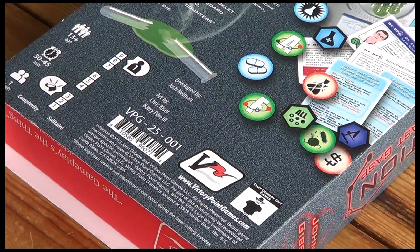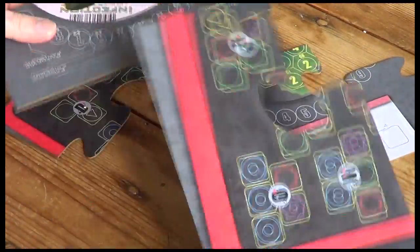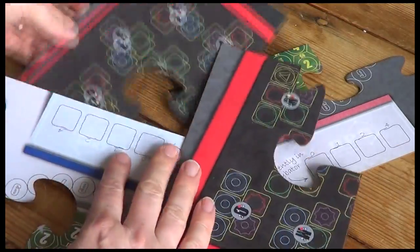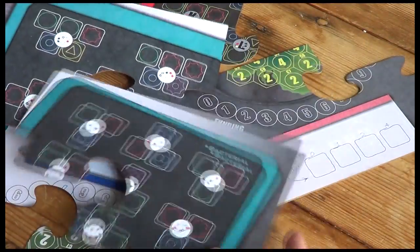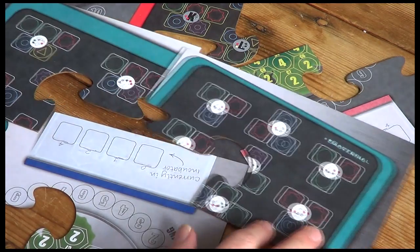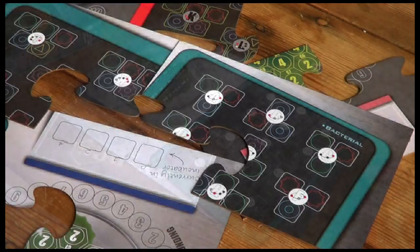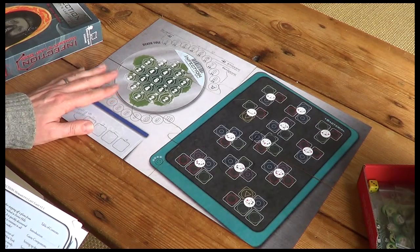For a solitaire game, the game board comes in a jigsaw puzzle layout. It's got two sides: there's a more difficult viral side with a red border, and a bacterial side which is the easy side - so called, but it's not easy; it offers a good challenge and it's a great way to start playing the game.